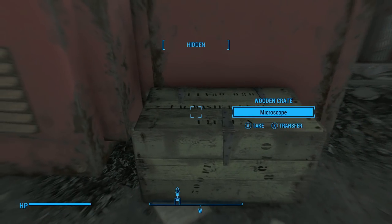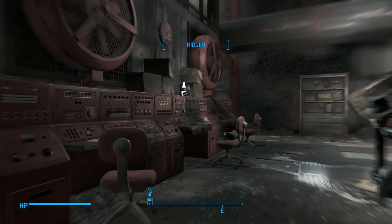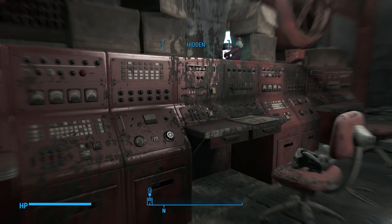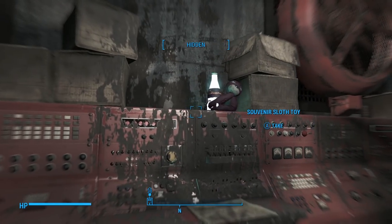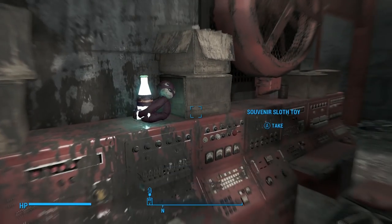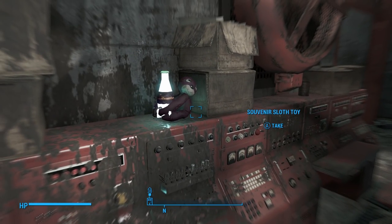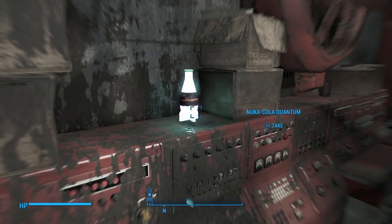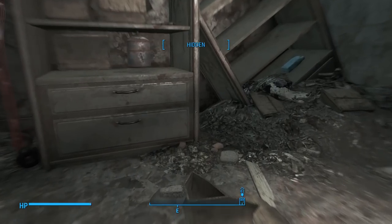Sometimes when you see things like a microscope and you wonder why I'm not giving a factoid about it, it's because I've given factoids about a lot of this stuff in past episodes — don't want to repeat anything. Oh look at that — a sloth toy holding a Nuka-Cola Quantum. Kind of a mini little Easter egg.